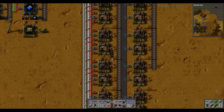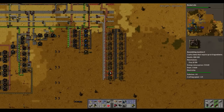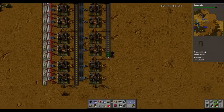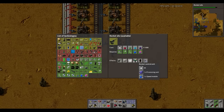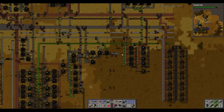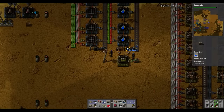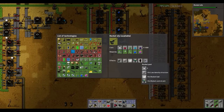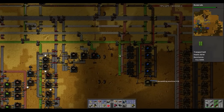We're gonna have to expand, so might as well get prepared. I'll increase our coal and I'll focus on getting the next two lanes of the plant done. That's 56 more boilers — geez. All right, so we got that. Now the rocket silo research is nearly done.